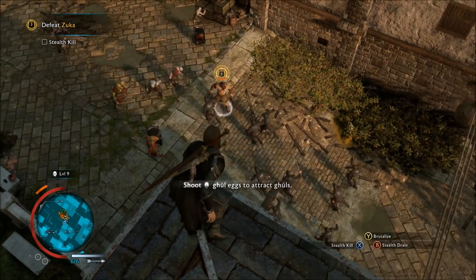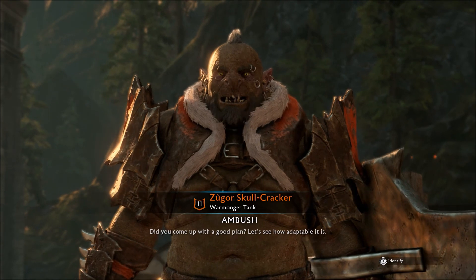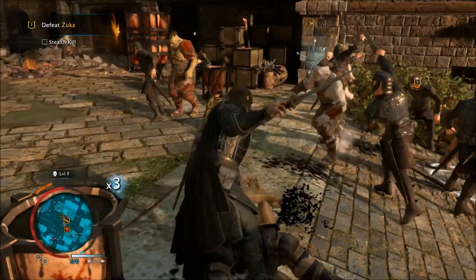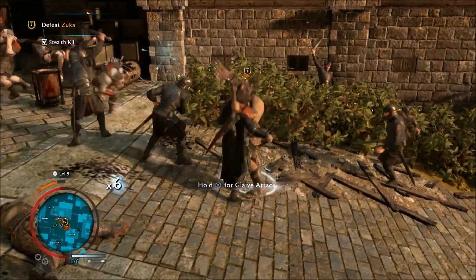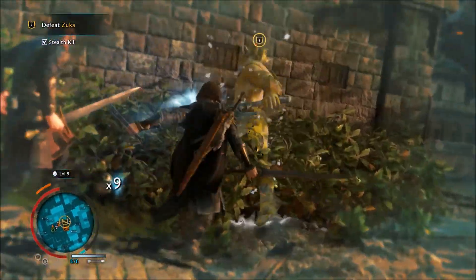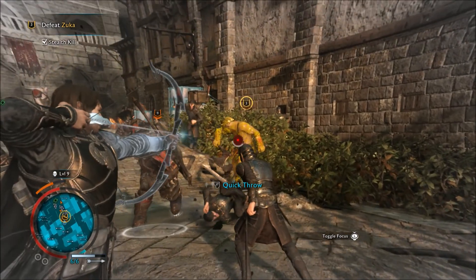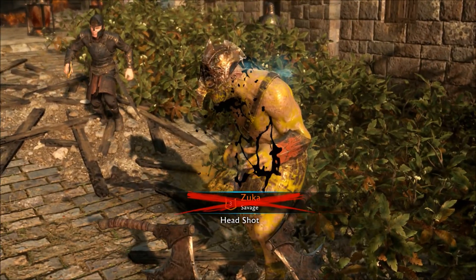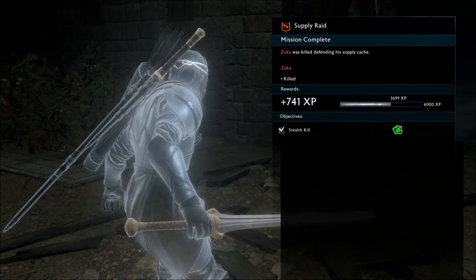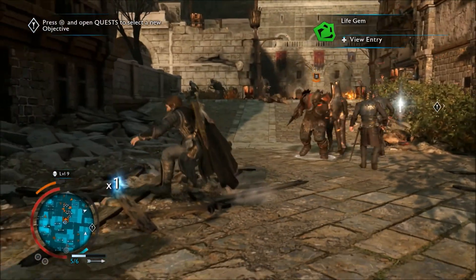So you have soldiers, captains, and then war chiefs. War chiefs command captains. They're stronger, smarter, and have the same kind of skill set — unique skills, unique weapons, and unique weaknesses. To exploit those weaknesses you have to take down the captains first, since each war chief has a band of captains that are his bodyguards. By finding out the weaknesses of the captains, it makes it easier to kill them, and then it's easier to kill the war chiefs because they're not surrounded by 3 or 4 orcs with higher levels and unique skills.